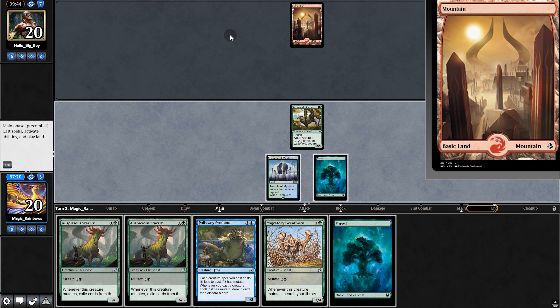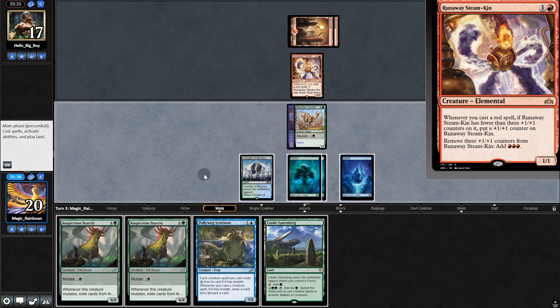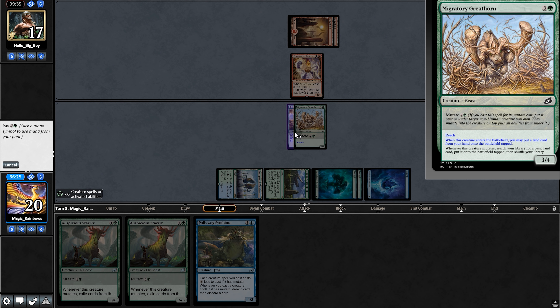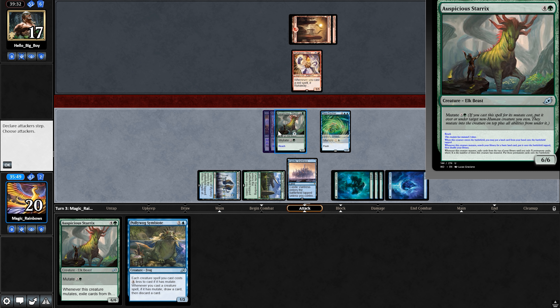Opponent plays a land and passes — suspicious. We ramp and swing for three. Back on their turn, they play Runaway Steam-Kin. Six mana — we mutate. What shall we hit? Not Ugin, but we can't complain. Swing for six.